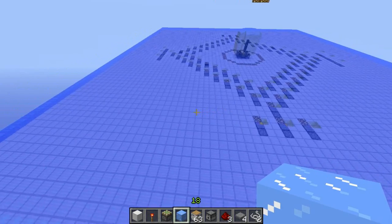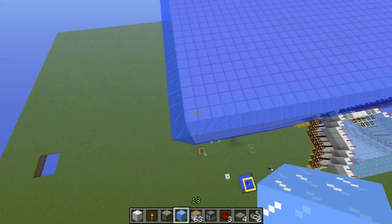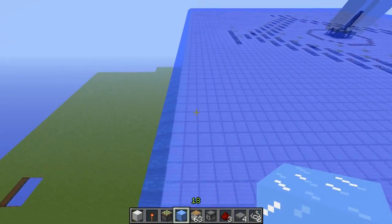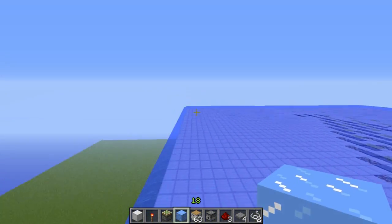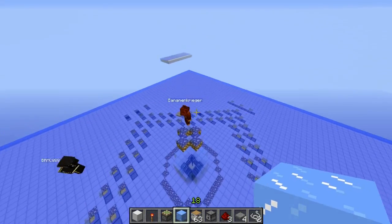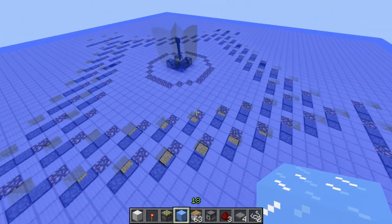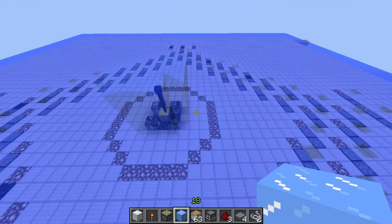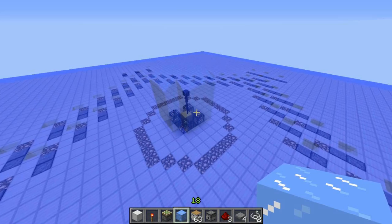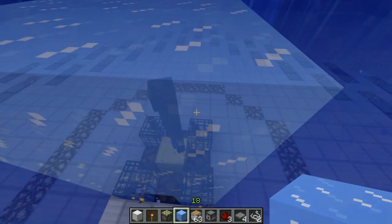One thing to mention: with a radius of 32, one side of the cube is 65 meters long — 32 blocks plus the spot it's standing on, then another 32 in the other direction. That's a pretty large area. The enderman checks one spot every tick, so it might take a while to teleport, but if it checks a pressure plate spot early on it may teleport very quickly.